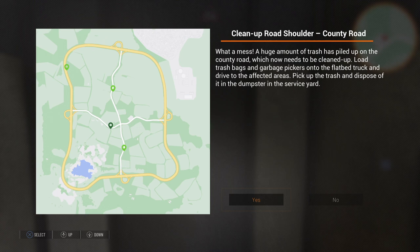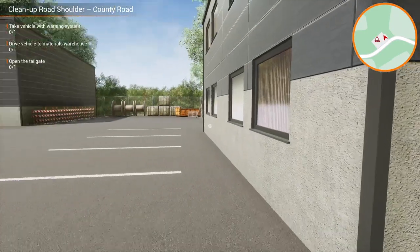Hello everyone, welcome back to the channel and welcome back to Road Maintenance Simulator. I've gone to the office to see what jobs we've got, and we've got a job here for cleaning up the road shoulder on the county road. A huge amount of trash has piled up on the county road which now needs to be cleaned up. Load trash bags and garbage pickers onto the flatbed truck, drive to the affected areas, pick up the trash and dispose of it in the dumpster in the service yard. This is one we've not done before, so let's accept that one.